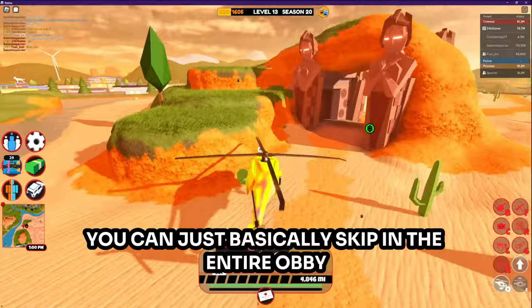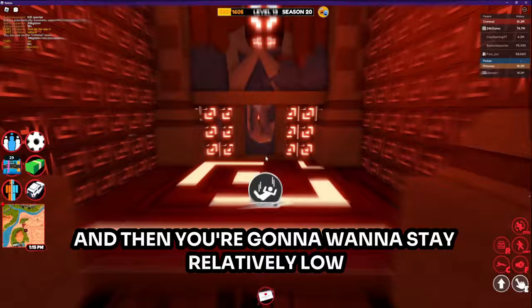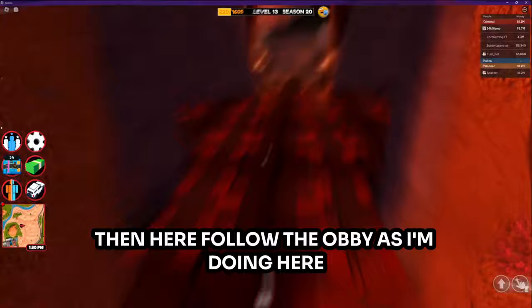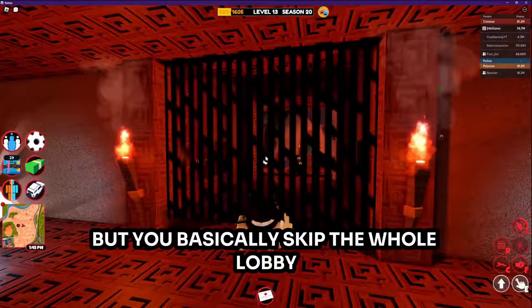Tomb can be a difficult robbery to complete, but using this method you can basically skip the entire obby — come up in a helicopter, jump out, and parachute into tomb. Come down through the entrance and stay relatively low over the spikes but not too low so you can make it through the tunnel. Then follow the obby as I'm doing here — you basically skip the whole lobby besides the bridge.